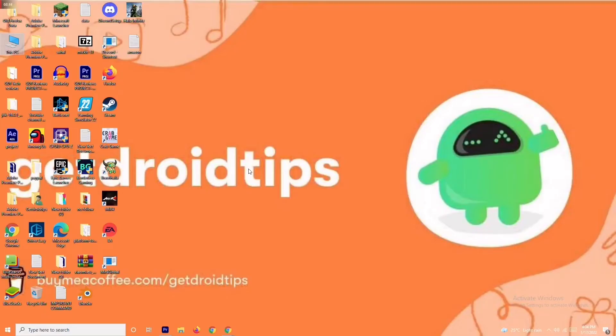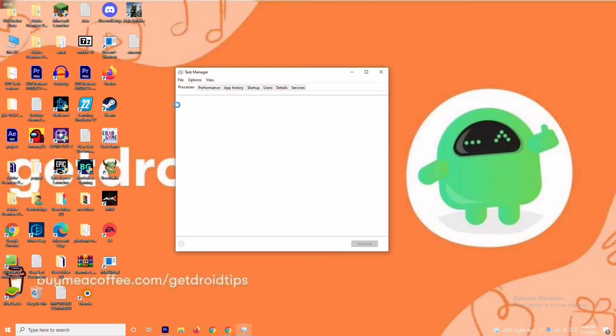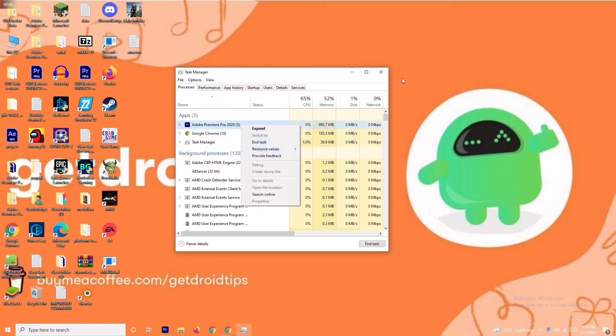Solution number three is about closing background tasks. If anything is running in the background that is draining your performance, you will have trouble on the loading screen. Right-click on the taskbar and go to Task Manager. As you can see, Adobe Premiere Pro is running in my background because I'm editing the video. If it's not needed, right-click and go for End Task. Do this one by one for all unnecessary tasks.